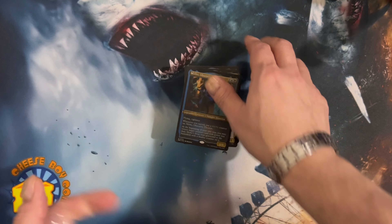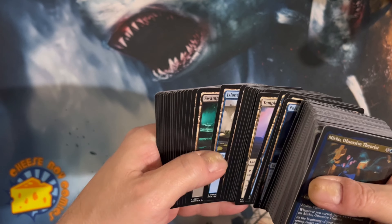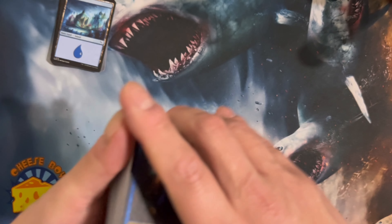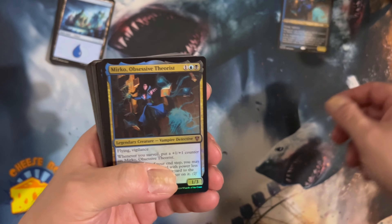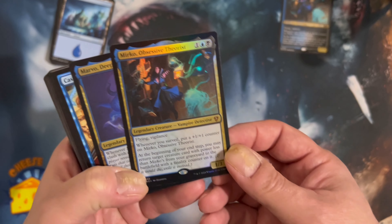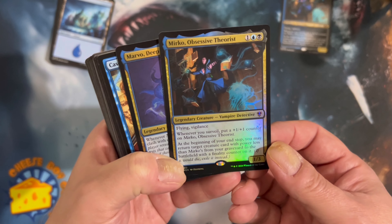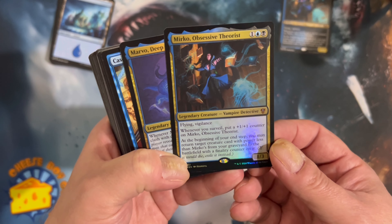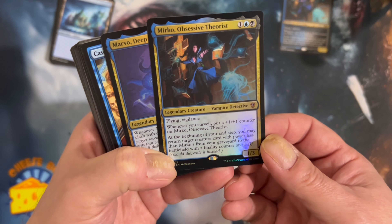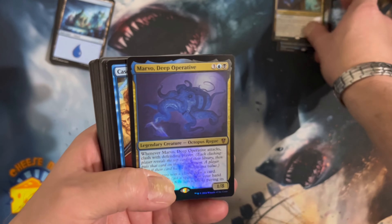How is everybody doing? Let's pull out the lens here so I can hold this in one hand and go through it a little bit easier. We got Murko - there's our head card. He is a legendary creature - vampire detective - flying, vigilance. Whenever you surveil, put a plus one counter on Murko. At the beginning of your end step, you may return a target creature with power less than Murko's from your graveyard to the battlefield with a finality counter on it. That's actually really good, I like that.